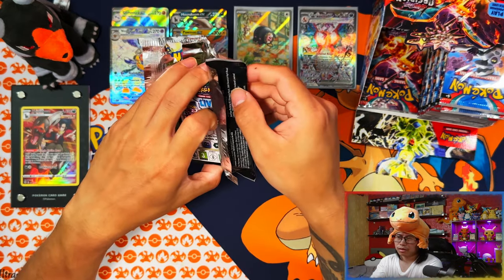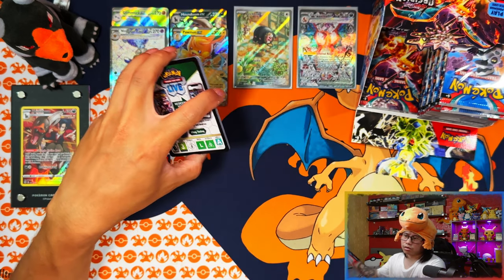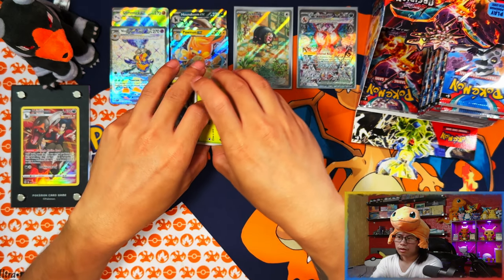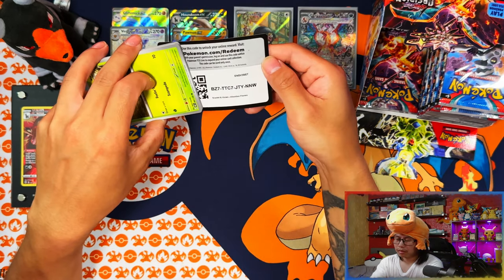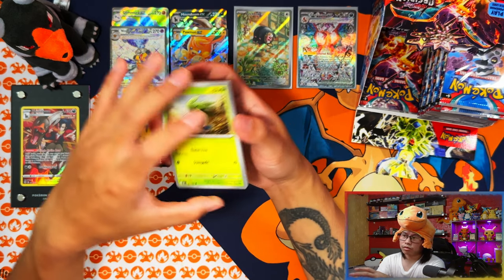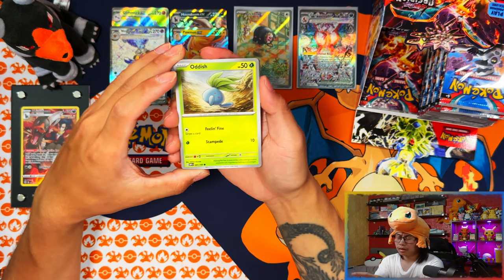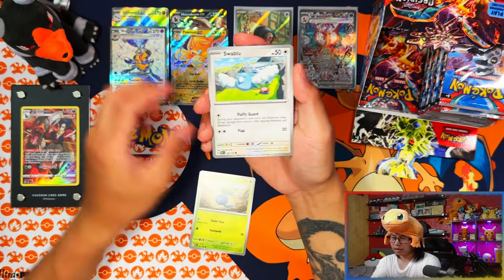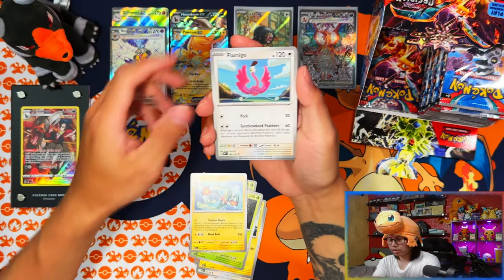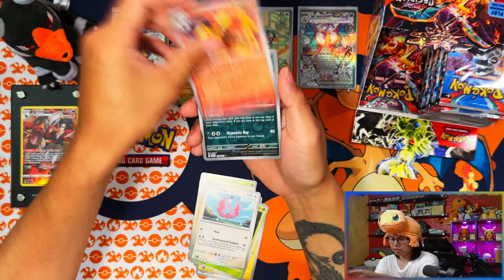I might try grading it — I feel like the other Charizard I pulled could be a PSA 9 or even a PSA 10. This off-center one will go in my binder and I might grade the other one. Two packs left on the left side — I can't believe I pulled it again! Armor Rouge and Malamar. Last pack from the left side.